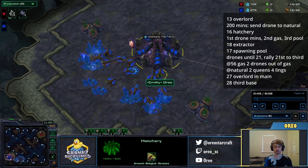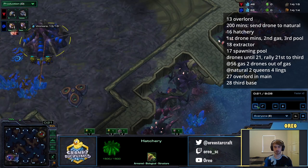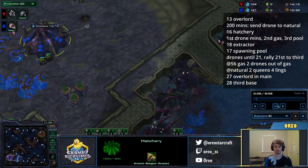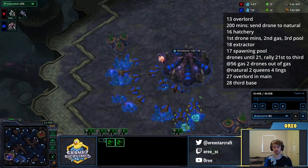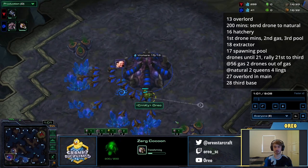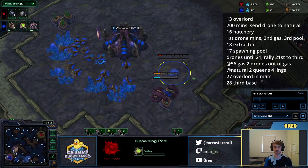The standard build is we go 13 Overlord and then we just make drones. At 200 minerals, we send a drone to our natural to take it. Then we're going to make three more drones. The first of these drones gets rallied to minerals, the next one to the extractor, and the next one after that will make the spawning pool. So the order will be hatchery at 16, extractor at 18, and then spawning pool at 17.